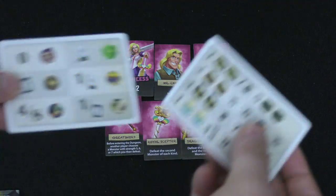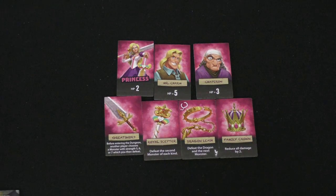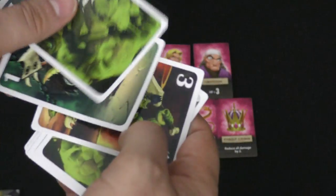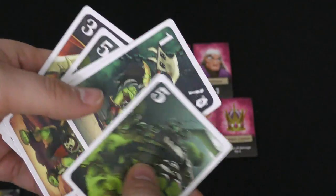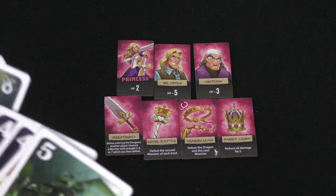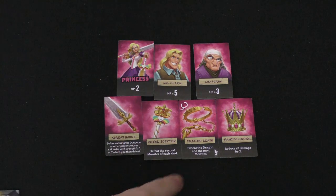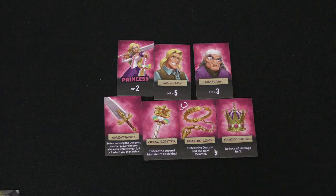Each player is going to get two cards. These represent your hit points, and they also show you all the monsters in the game and the possibility of special monsters. There is a deck of monster cards — there are two number ones, two number twos. The monsters don't have special abilities, but they have symbols because certain abilities can affect different monsters. For example, the nine shows a little leash because it can be defeated by the princess's dragon leash. There are also six special monsters, and each player has a reference card for them. Two of them are placed into the shuffled deck.